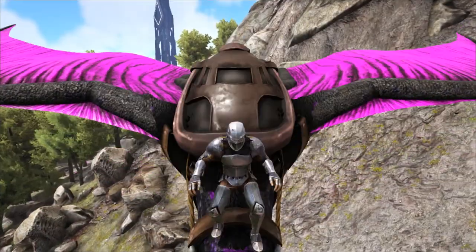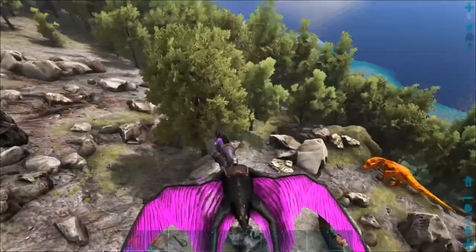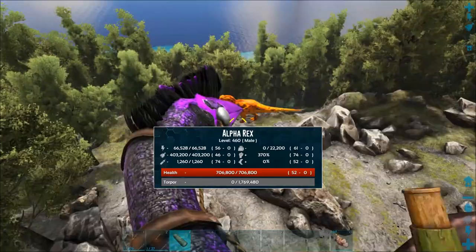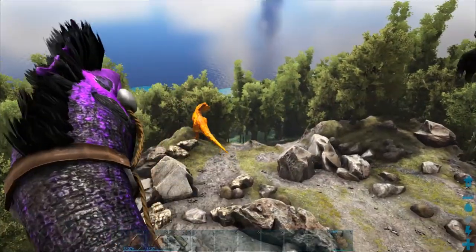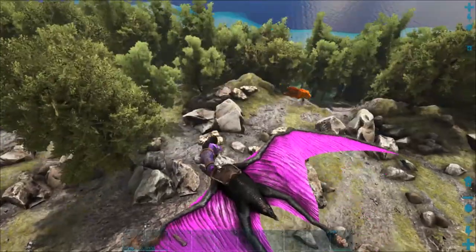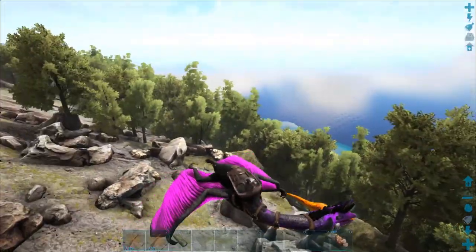So we came across a bit of a problem — the server crashed when we were leveling up the giga and it rolled back and we lost our giga. Now I'm flying around and I can't find any. But to evolve that giga we were gonna need some alpha rex DNA and I did find one of those, and I think there might be another one up there. So we might actually knock this guy out and get some DNA. I think he was level 460 or something like that.